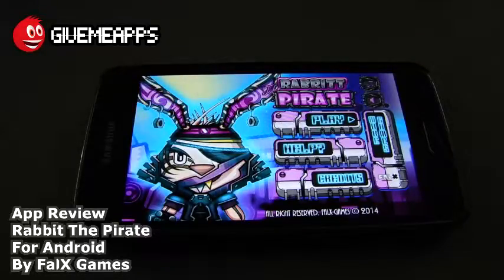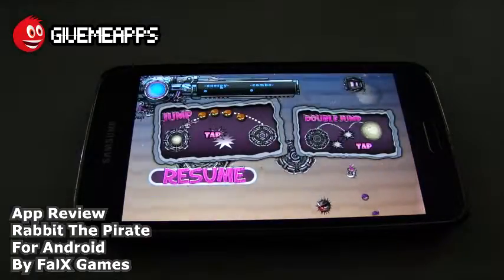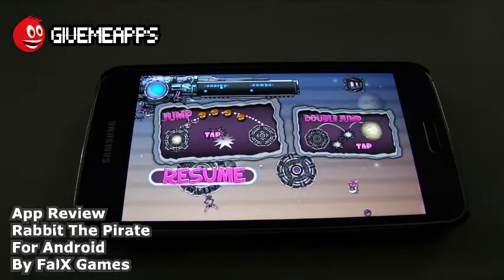Take a look at the main screen. You have your play button, help button, and credits. We're going to go straight in and play. As you can see on the main screen, you have to unlock other levels by beating the levels before it — you need to beat previous levels before jumping to subsequent levels. It gives you a quick tutorial: you can jump and double jump by tapping.